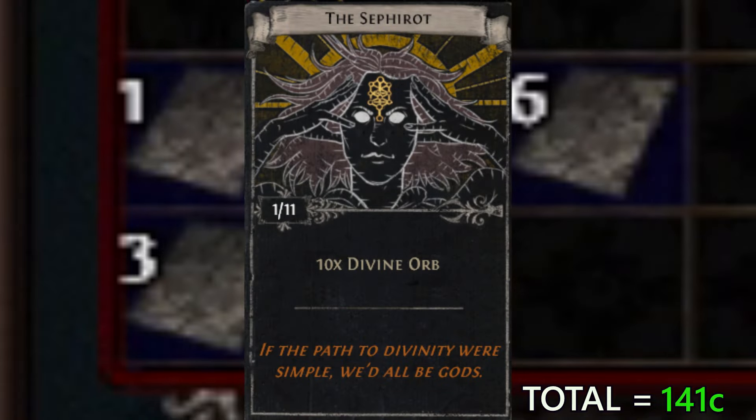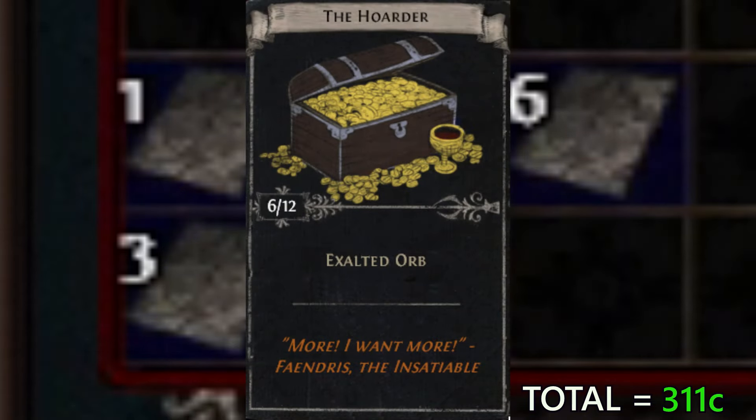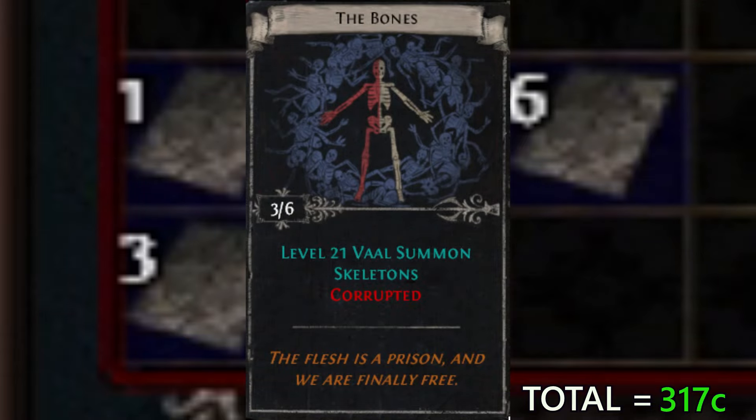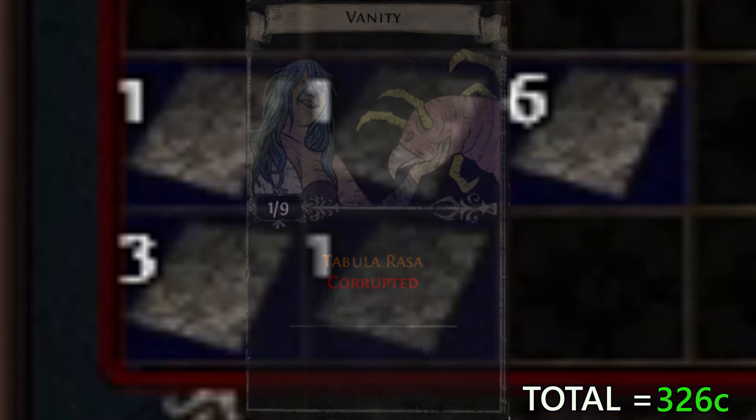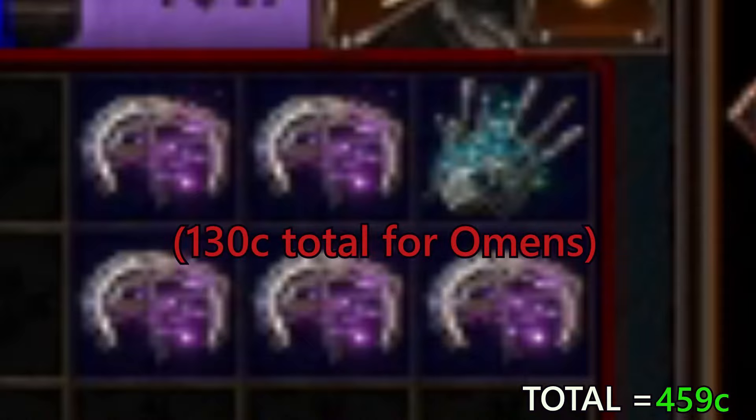We got four blood-filled vessels at 3 chaos each for 12 chaos. For divination cards: Sephirot at 125 chaos, Home at 45 chaos, six of the Holder cards at 1 chaos each for 6 chaos, three of the Bones at 3 chaos each for 9 chaos, a Vanity card at 3 chaos, five omens of the jeweler at 25 chaos each for 125 chaos, and an omen of brilliance for 5 chaos — totaling 130 chaos for omens.